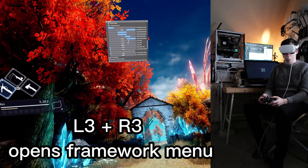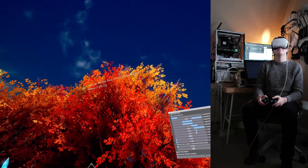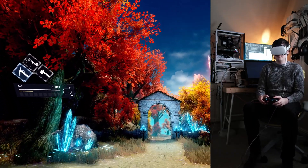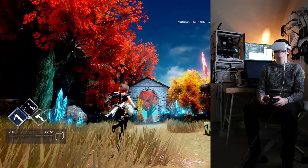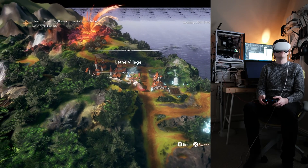Here's some showing of normal gamepad use. Most third-person games: L3 + R3 opens the framework menu with all kinds of options. This is probably how you'll play most games that aren't first-person.